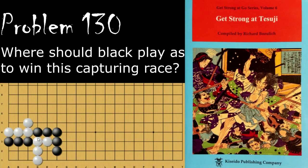What is Black's move to win the capturing race between these two groups? Black's move is the 2-1 point here, and if White tries to press the issue then Black plays here. Now it's just a case of eye versus no eye and White will lose.